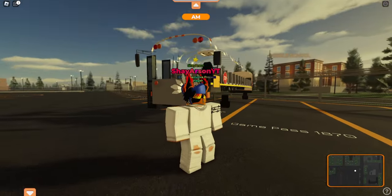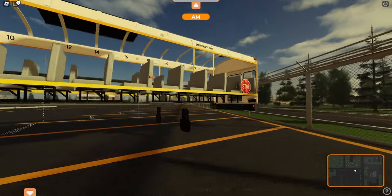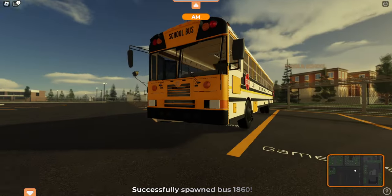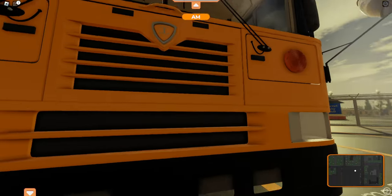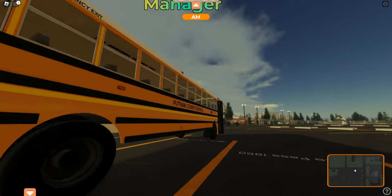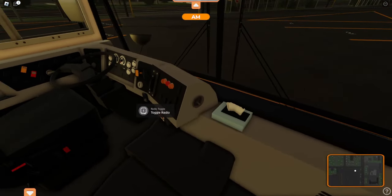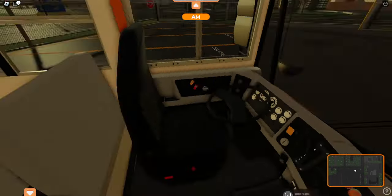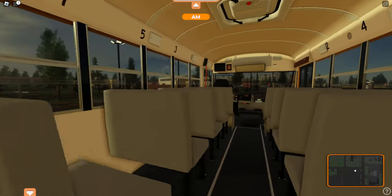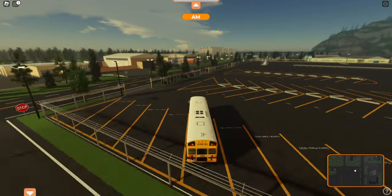I think this was the latest game pass bus that was added. The reason we're going to be driving it today is because I pretty much did all the work on this bus. I don't think many people know that I found this bus, decided we should implement it into the game, added it to the spawner, and gave it all the customization. It's hardly ever really used, so we're going to use it today. It is still a little weird looking, but it's a great bus nonetheless. I see the newer ICREs all the time.